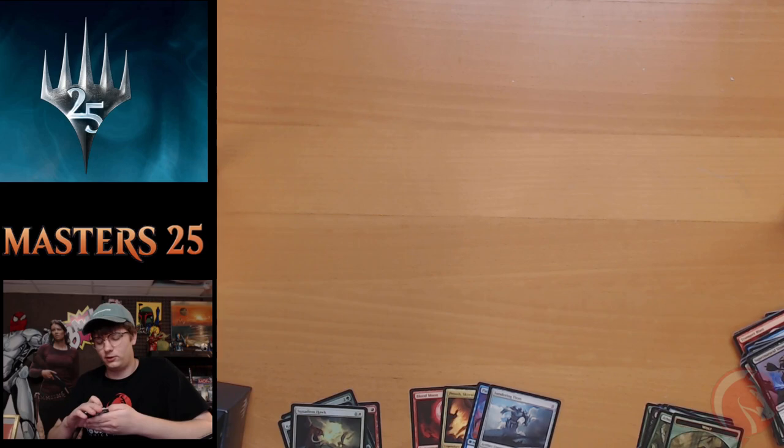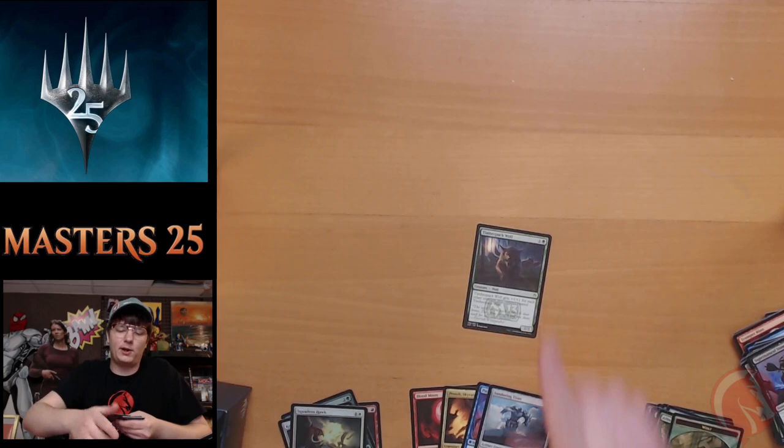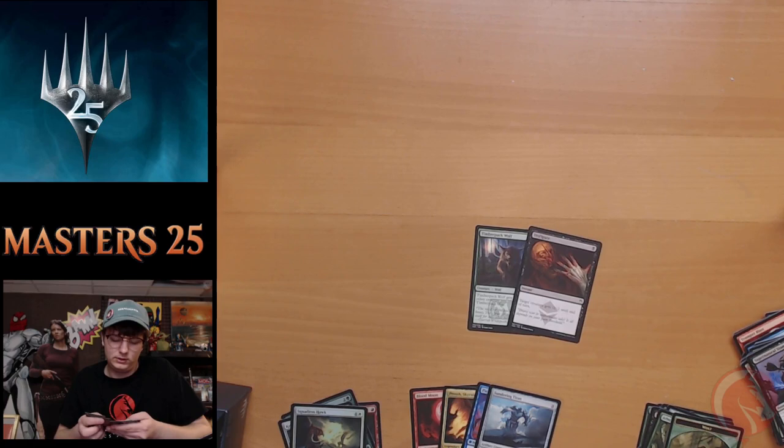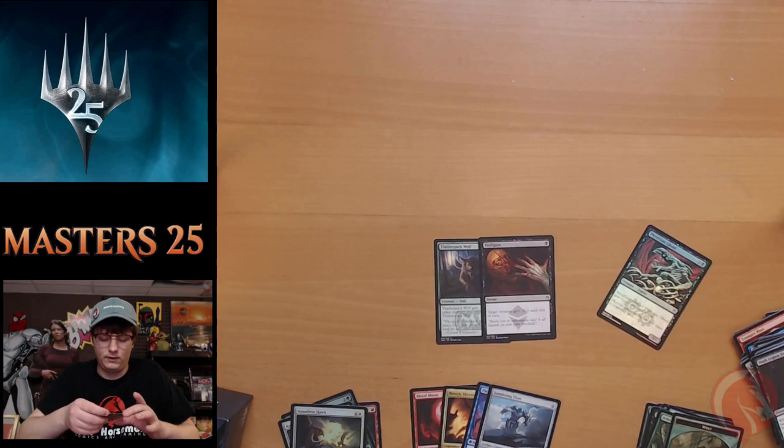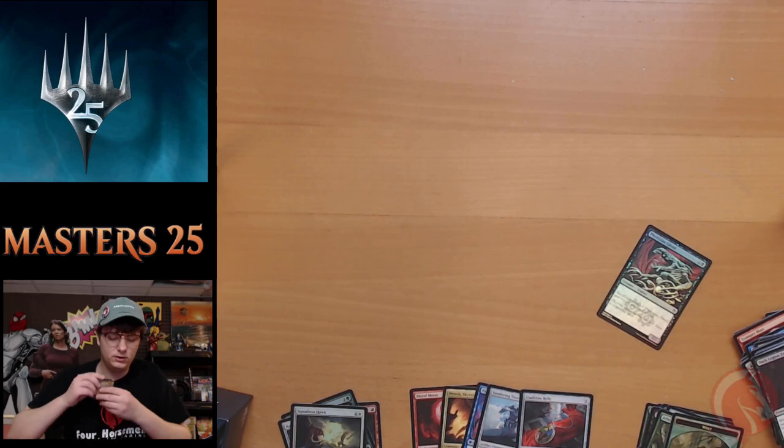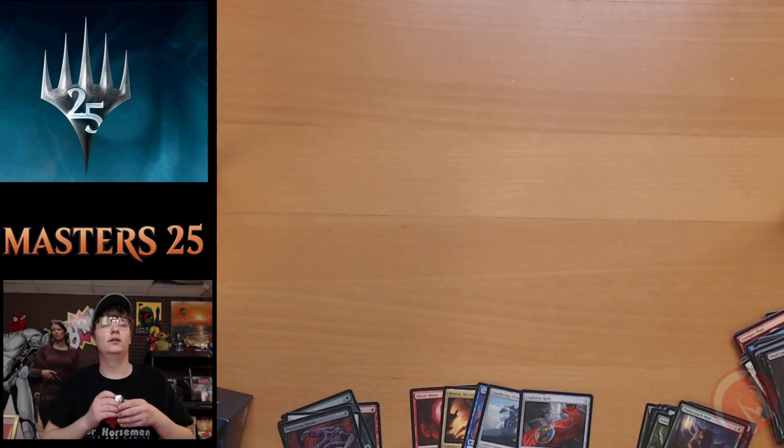You could even play white-red Squadron Hawk and lock your opponent. Nothing too crazy in pack five — another Timber Pack Wolf, great card, Disfigure, playable. Coalition Relic is the rare, and Phyrexian Ghoul is our foil. I don't remember the exact price but Coalition Relic is up there in value for Commander, so we'll take it.